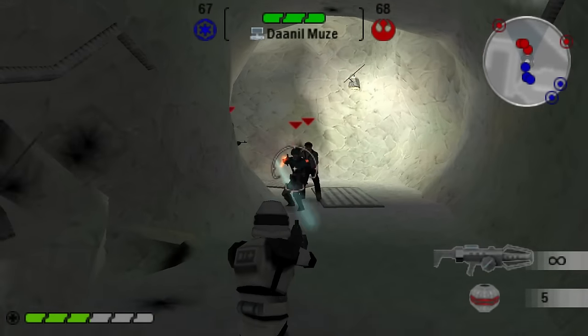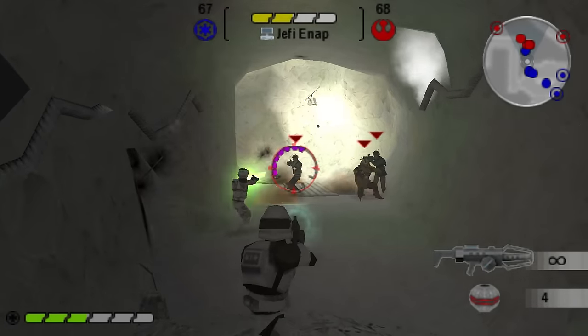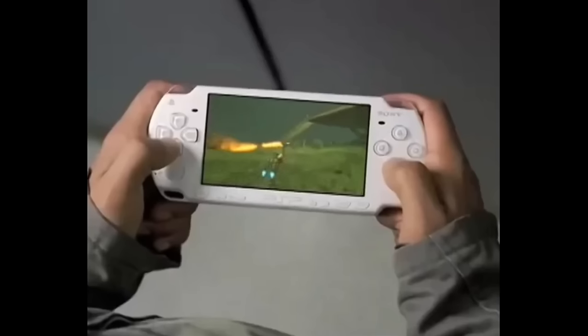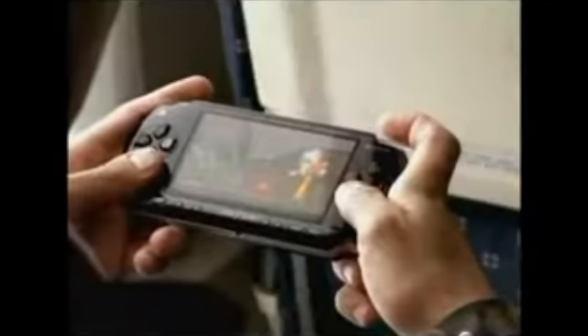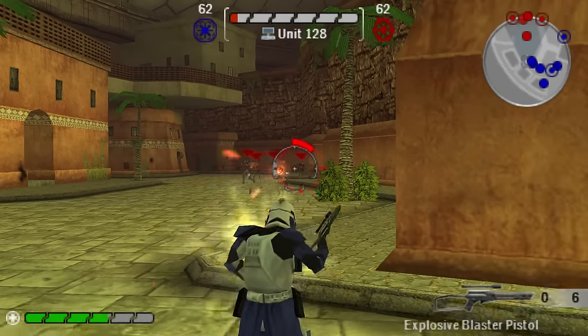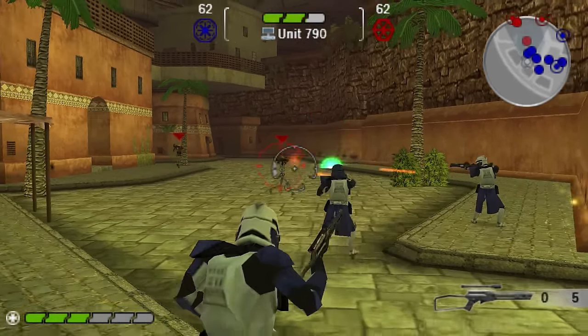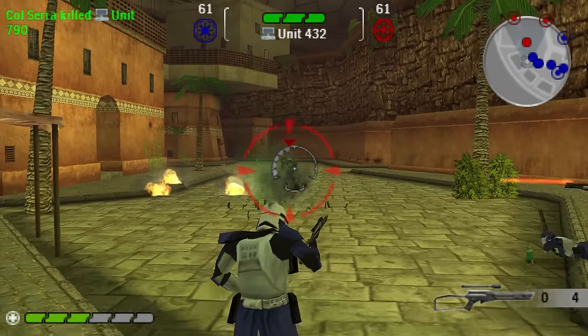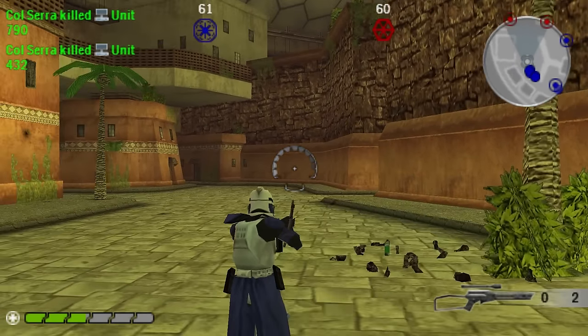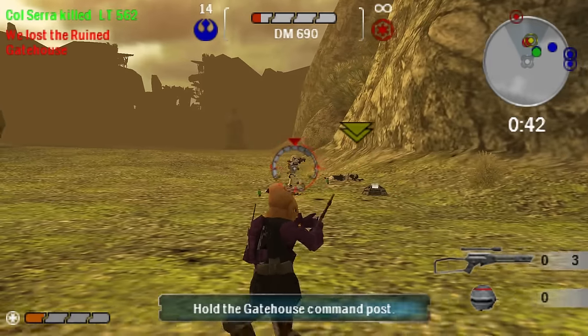The cluster grenade makes its first Battlefront appearance here too - toss it and it splits into a few explosives. Another brand new addition, exclusive to the PSP Battlefront games apparently, is the explosive blaster pistol. It's one shot per reload, has a good bit of range and speed, deals enough damage to take out enemies in one shot depending on their max health, and has splash damage - making it a nice selection all around.